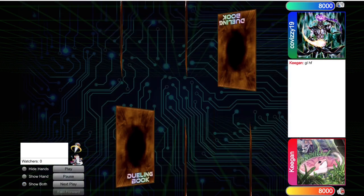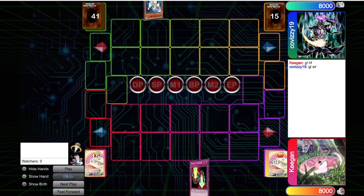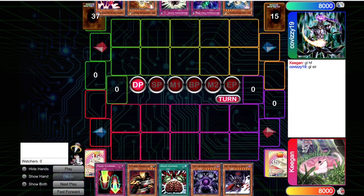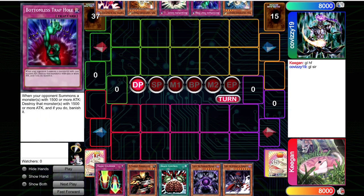The next match is up against Covizzi19. Thankfully, we are vaccinated — double plus the booster, Moderna baby. So we win the rock, paper, scissors. Opponent opens up with Jane, Beckoning Light, and Vayu. So they're on some crazy Vayu Sworn deck with Bottomless Trap Hole.